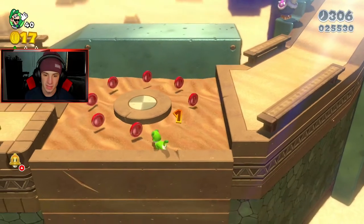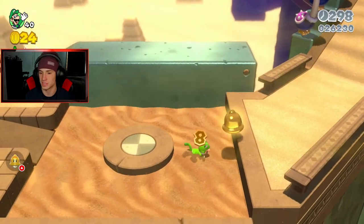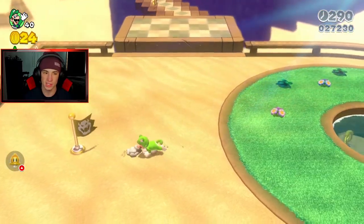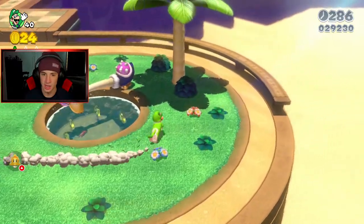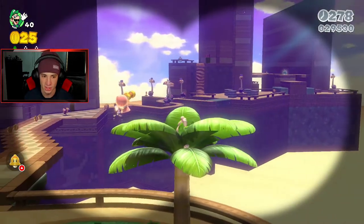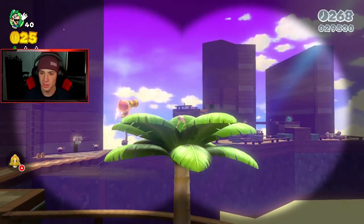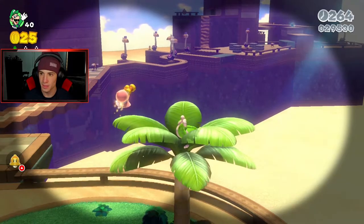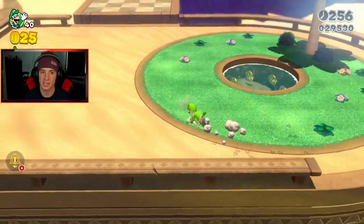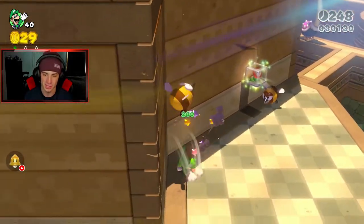The red coins — every time you get all eight you get something, nothing too special. We need to find green stars and the stamp. I see the stamp over there, so that's good to know. I'm looking for another green star because we still have two more to collect. I will backtrack to get all the green stars because that's what we're doing for this playthrough — we're 100%-ing it, no ands, ifs, or buts with the green stars.